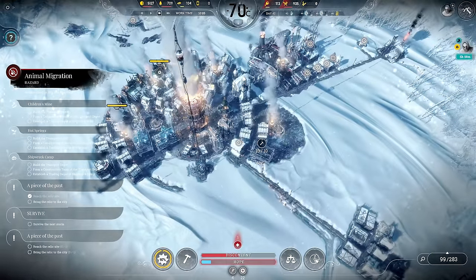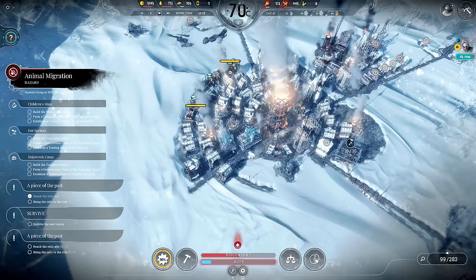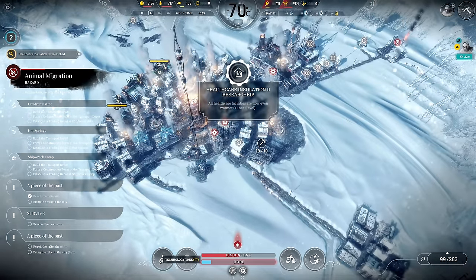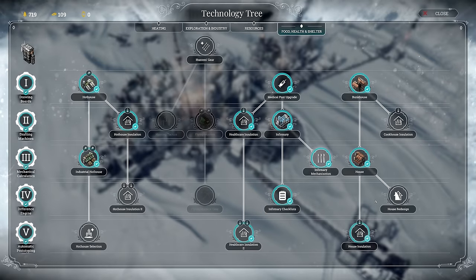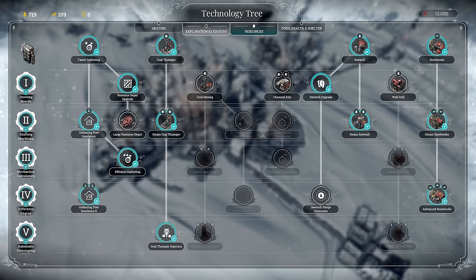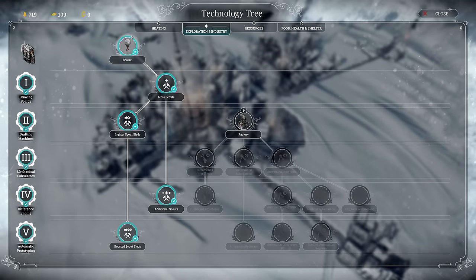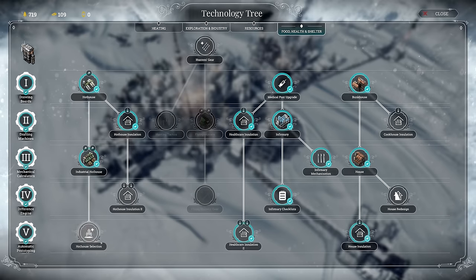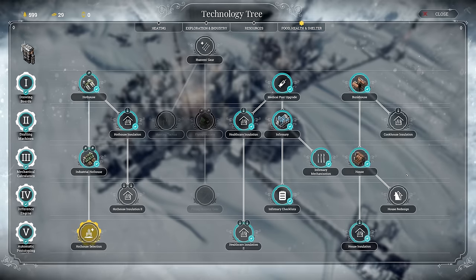It's not great to have all infirmaries in one place — I'll definitely put one elsewhere at some point, but not right now. Healthcare insulation is done just in time — super important so everything continues to work. Then I might do the hothouse selection now. Sounds about right — let's slowly start working towards the factory. Let's go with hothouse selection.